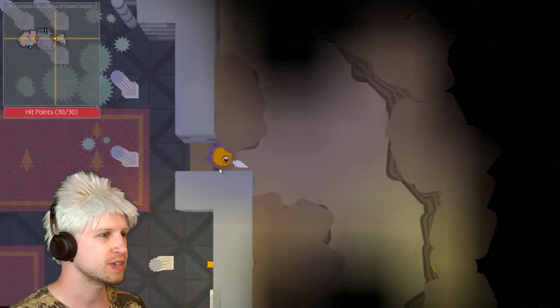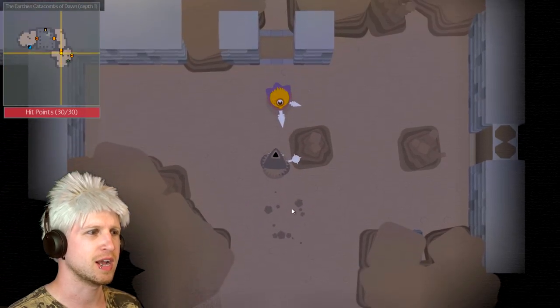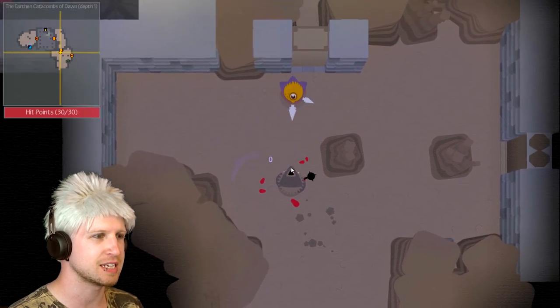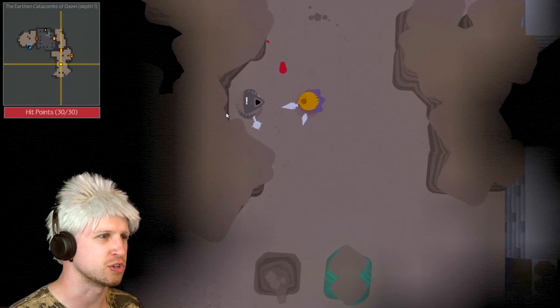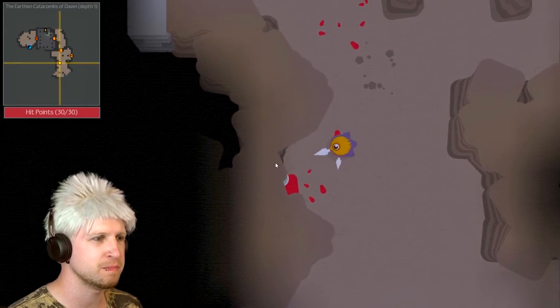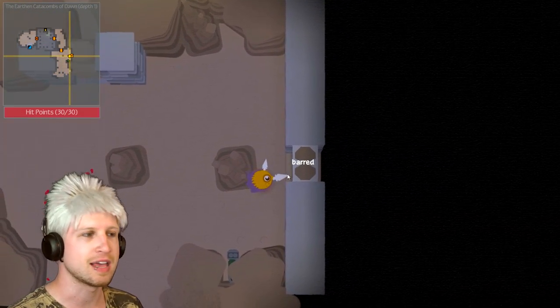It seems like we generated the same dungeon. Yep, this is definitely the same dungeon. Except this guy seems to be a little bit stronger — I'm not exactly sure why. Die already! Give me that item. I like how we actually can't grab his shield because it's inside the map — that's not good, but anyway, ignore that guy.